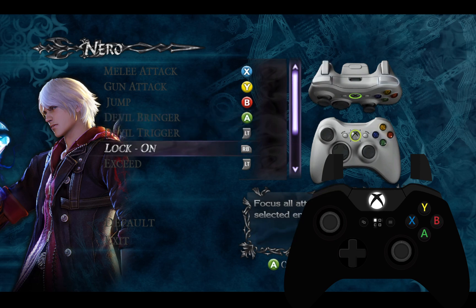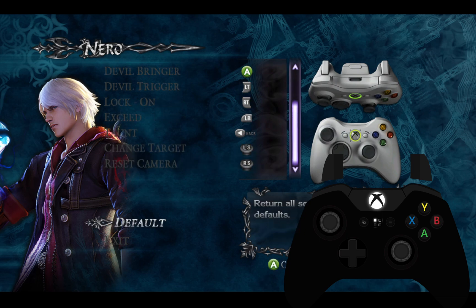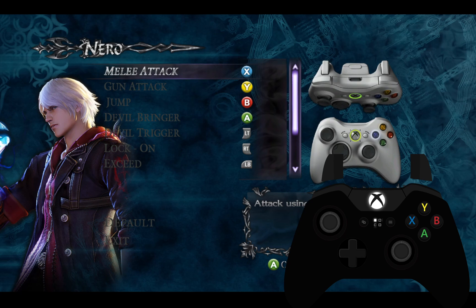If I press LB it thinks I'm pressing L2, if I press RB it thinks I'm pressing R2, if I press L2 it thinks I'm pressing LB. Taunt is fine, LS is fine, reset camera is fine. This is already pretty bad.